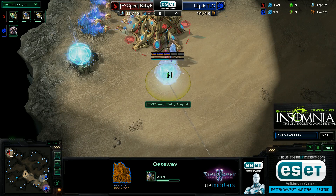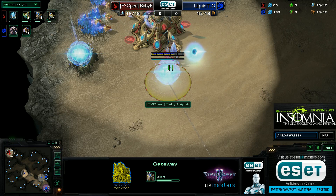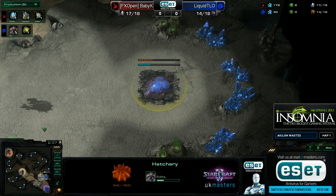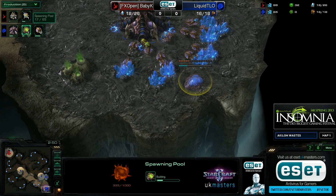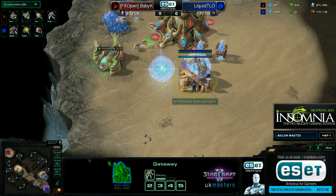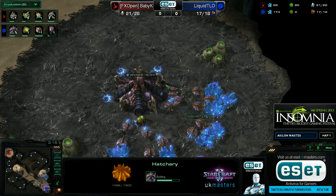Baby Knight is not going to be opening with a forge, and gateway openers are becoming more and more popular. We've definitely seen more gateway openers versus Zerg than forge expansion builds. Baby Knight is a massive fan of this — it allows him to go on pressure using the Mothership Core and transition into a lot of things: a quick third, additional gateways, a Stargate, or a Robotics Facility. Everything is still on the cards, which makes it difficult for a Zerg.